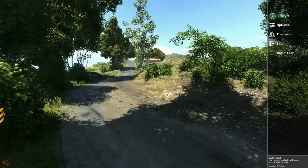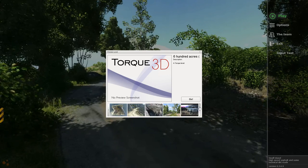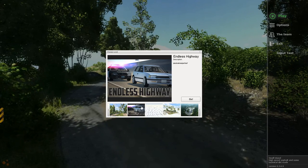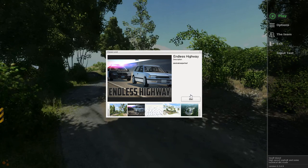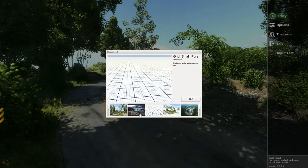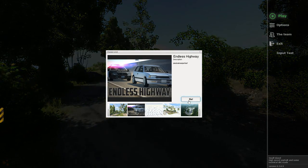Hey, this is YBR with BeamNG Drive, and today we're going to crush a car between two other cars at the same time if everything goes according to plan. To do this, we need a nice big straightaway, so we can either go to Endless Highway or Grid Small Pier. We're going to try Endless Highway just because it has a little bit more detail to it that we can look at if it works out.